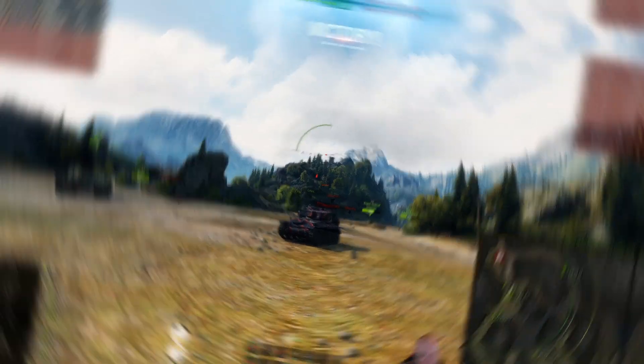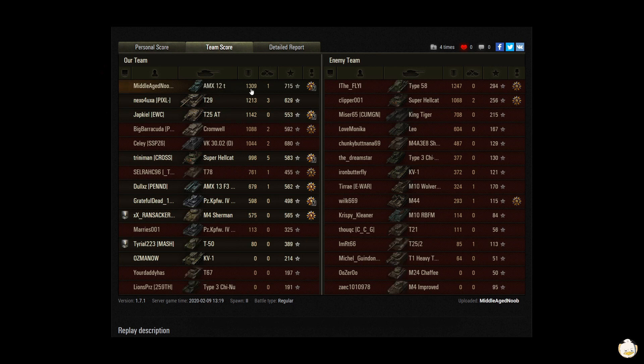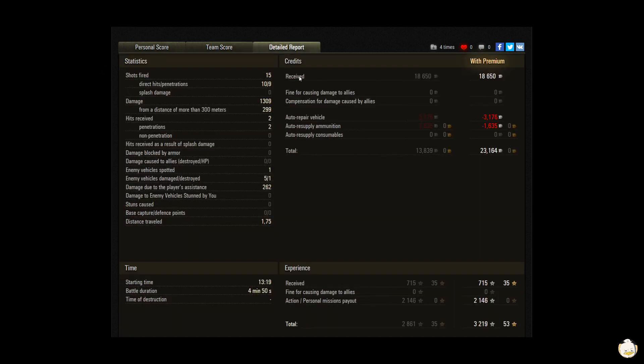That's a victory! Second class, Demolition, Fire for Effect. 27,975 in credits, 3,219 in experience. You did 1,309 in damage, got one kill for 715 base XP — number one on damage and base XP. 15 shots, 10 hit, 9 penetrated. You did 299 damage from 300 meters out and detected for 262. Premium account, so you made some credits and good experience.